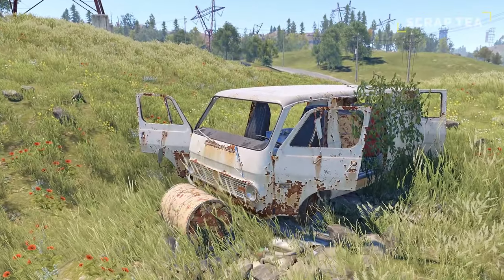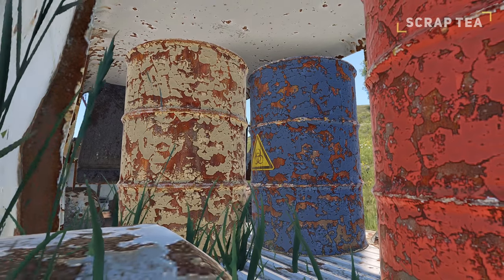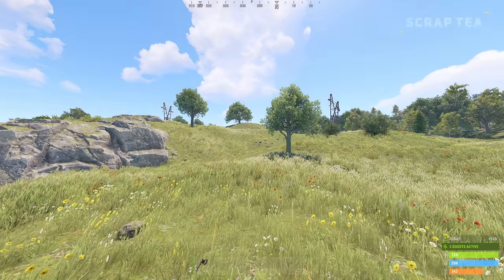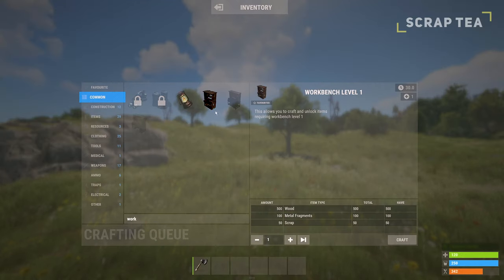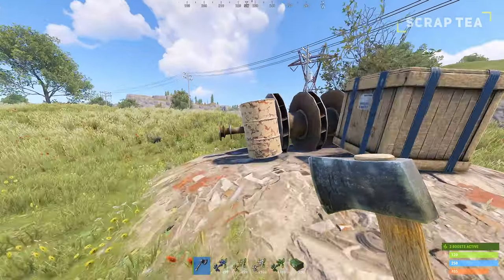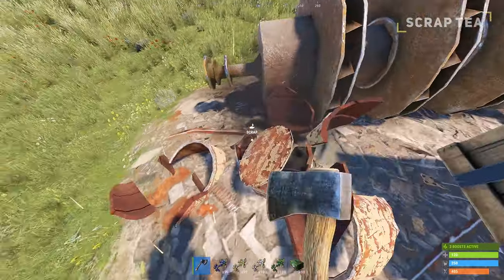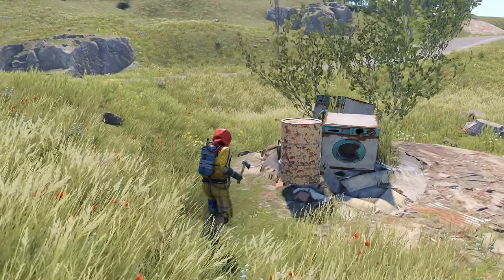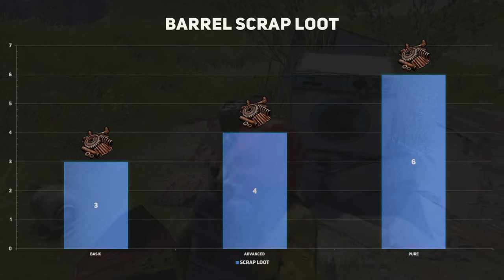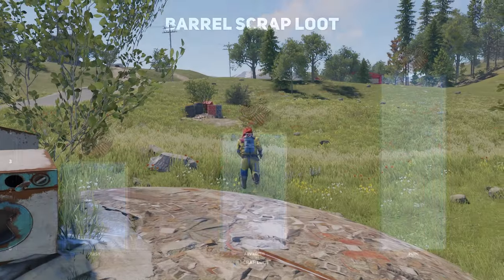The scrap tea will only increase the scrap you obtained from breaking barrels and not other crates or boxes. Same as the wood tea, the scrap tea will start at 50% and go all the way up to a 200% yield increase, lasting 30 minutes. These teas can be especially useful in dire times when you need to upgrade to a workbench or gather enough scrap to make a purchase. Barrels will typically drop 2 scrap every time you break one. With the basic tea you will now collect 3 scrap, the advanced tea will give you 4 scrap, and finally the pure tea will give you 6 scrap per barrel.